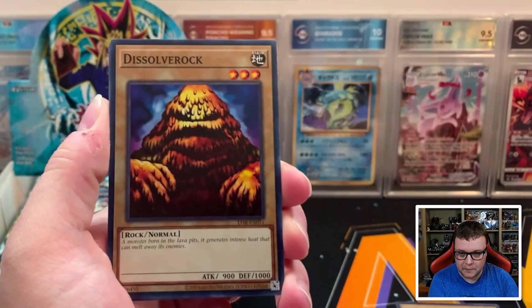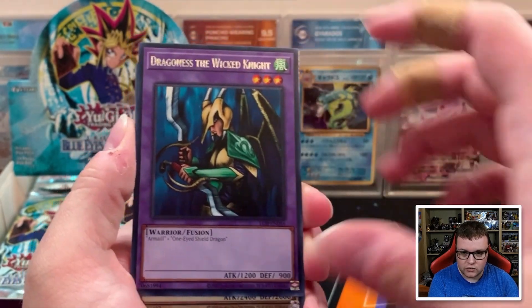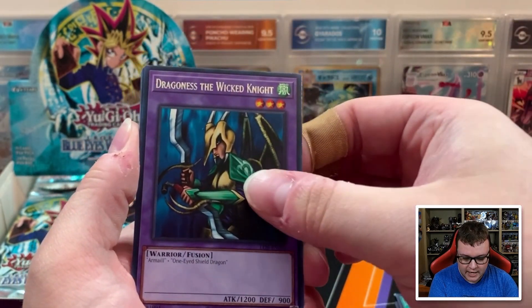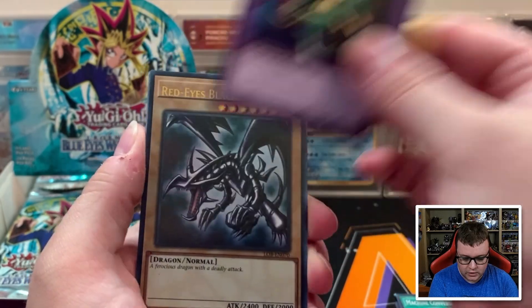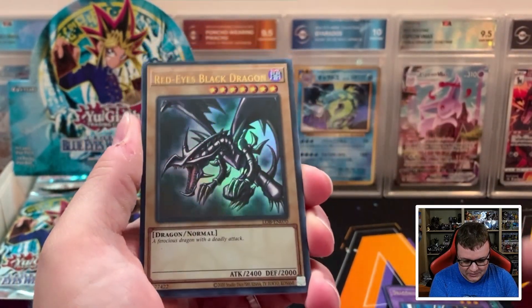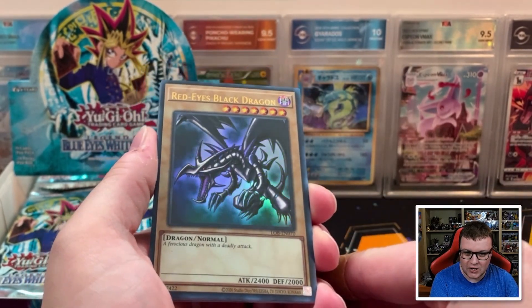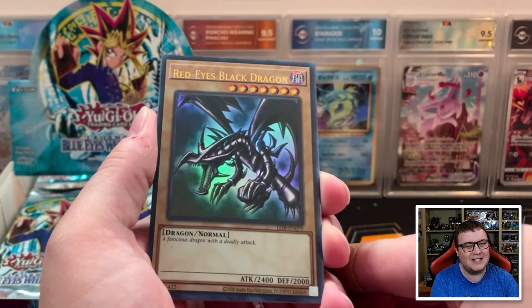Two Mouth, Dark Ruler, Dissolver Rock, Machine Conversion Factory, Dragoness the Wicked Knight — and I think we might have something behind here. We have a Red Eyes Black Dragon! Absolutely amazing, I'm so happy to hit that. With the original artwork and everything, that's so cool.